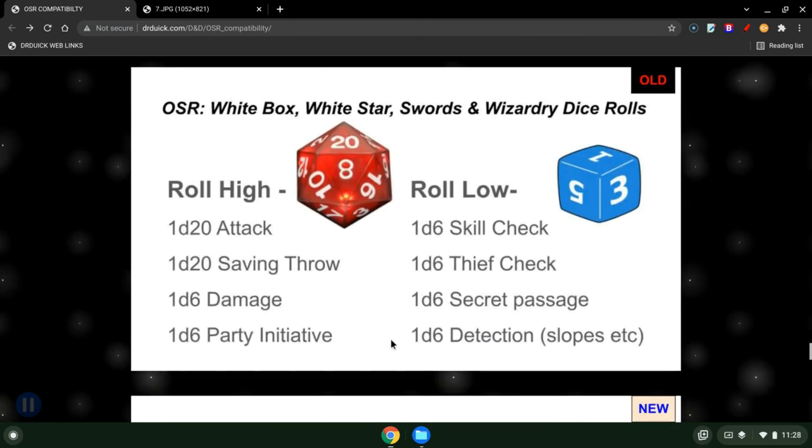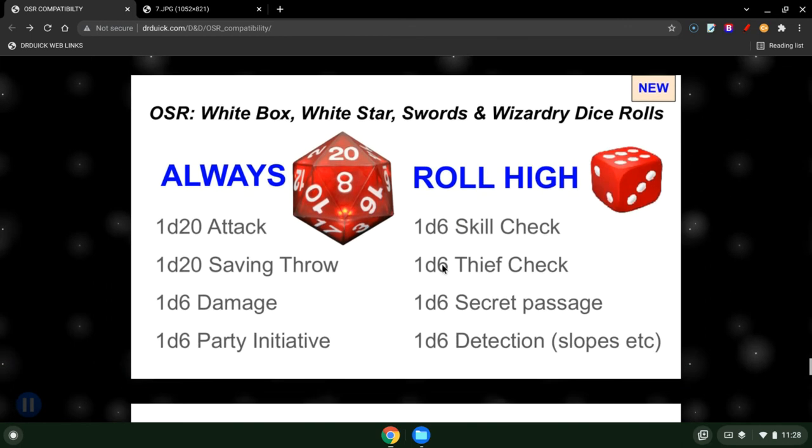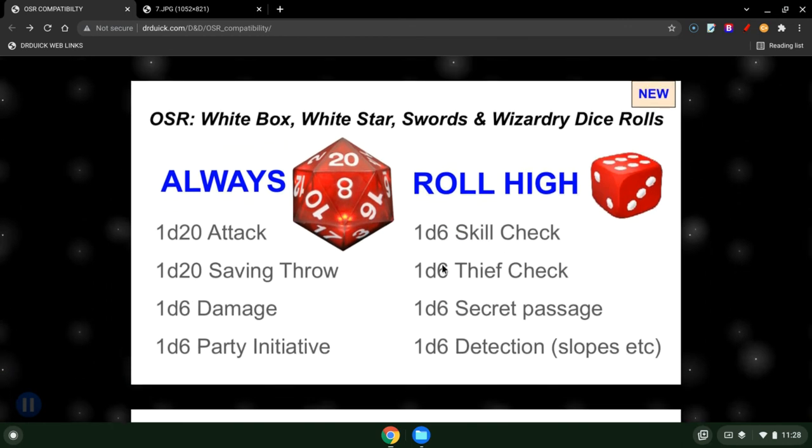So this is what it used to be: roll high when you attack, saving throw, damage, and party initiative, then roll low for skill checks, thieves, and secret passage detection. Now using the roll-up method, it's so much better — everybody's rolling high, always roll high. People want to roll high; high is better. It just makes it so much easier during gameplay, and they get excited when they roll a six or they roll a 20.